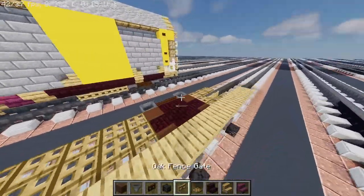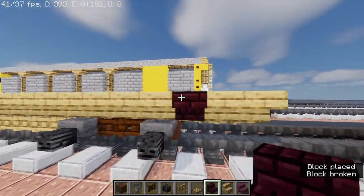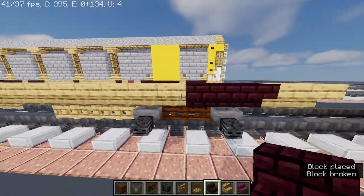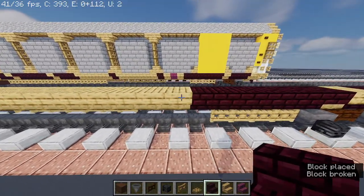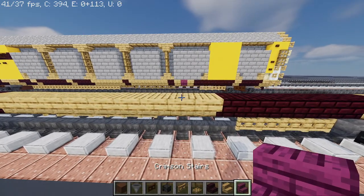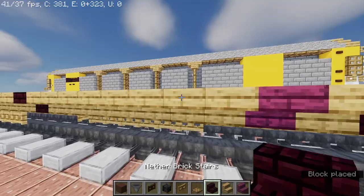Take out crimson stairs, then take out another brick stairs. Skip two — one, two, three. One, two, three, four, five, six. And then skip one, place crimson stairs upside down. Skip one, and another brick stairs.